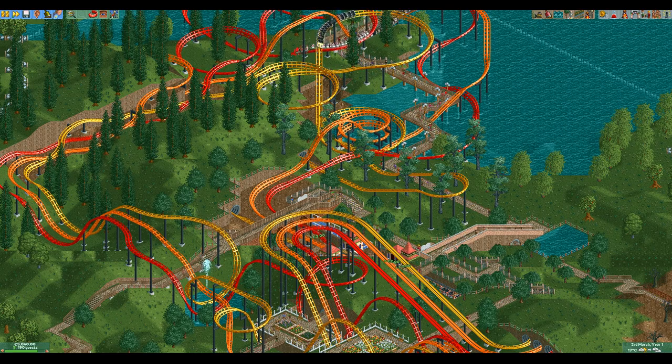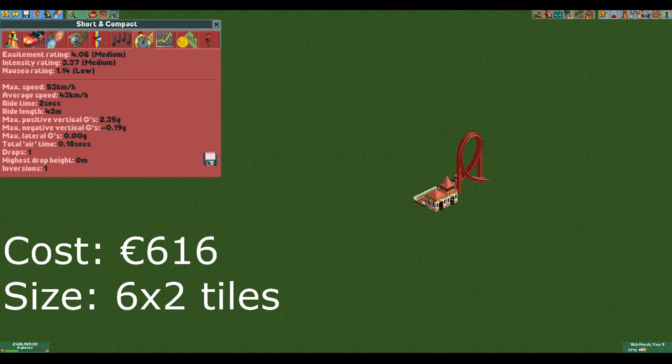It is available in a large number of scenarios and is one of the easiest to build a decent coaster with. Let's start with the first design. This is the smallest and cheapest possible design that still has decent stats. It costs only 616€ to build and its size is only 6x2 tiles. It is in launch mode without passing the station and is launched at 53kmph.